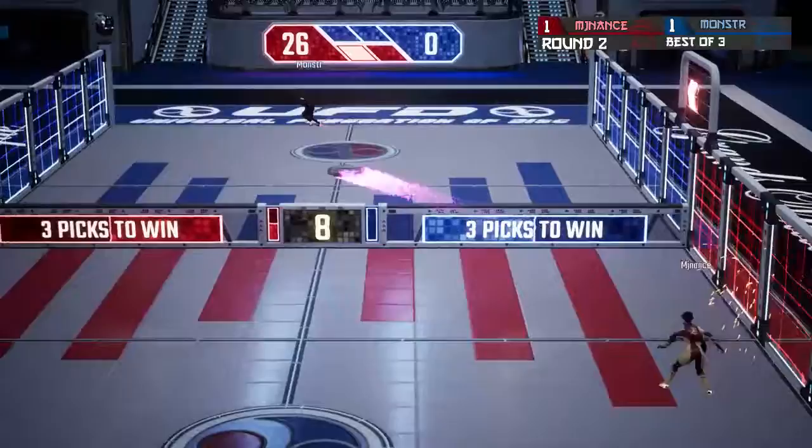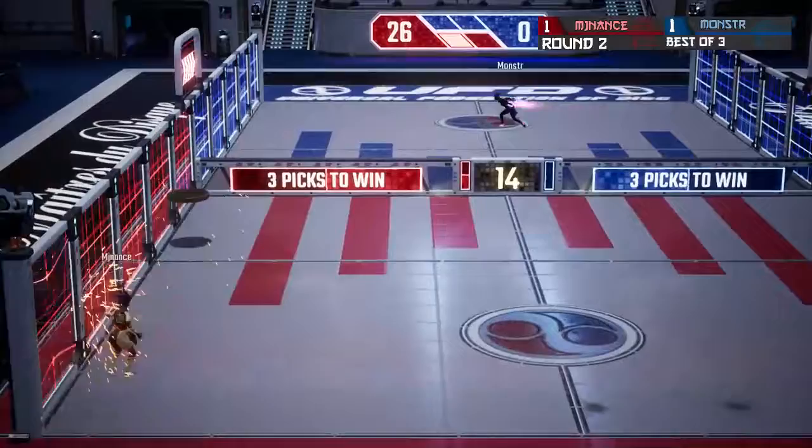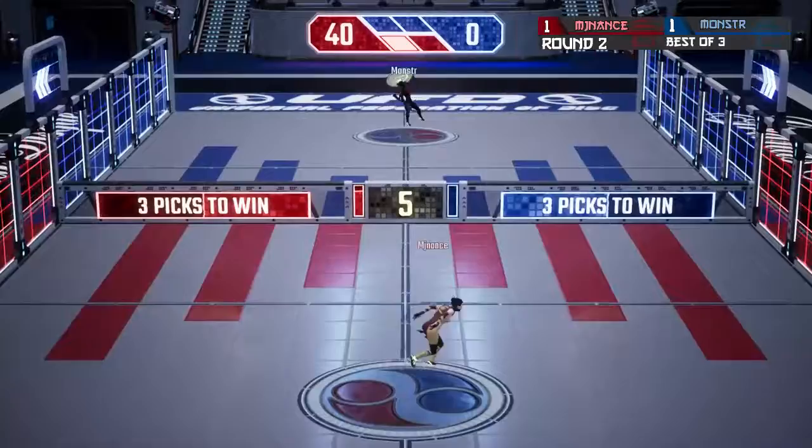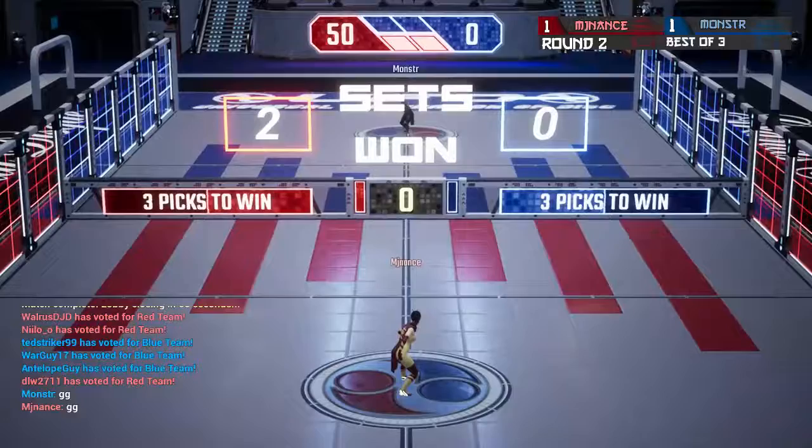26 to nothing in favor of MJ Nance right now. Short hop from MJ Nance, filth shot from Monster — Monster's on juice, MJ is also on juice. Nice filth shot from Monster catches him out. Boss, they're throwing the far-side saw blade — MJ Nance catching it, return saw blade: 40 to nothing. Very well played by MJ Nance to stay calm and not let that go. 10 more points for MJ Nance and he finishes off with the emphatic jam: 50 to nothing.